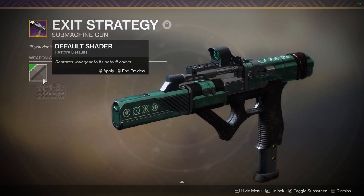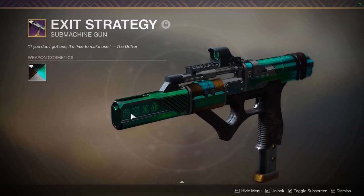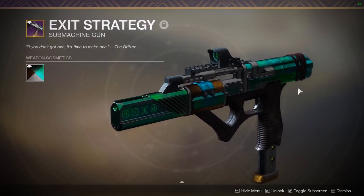I use the Gambit Emerald shader because it looks really nice. Normally the gun looks like this — but with Gambit Emerald, look at that shimmer. It's cool.